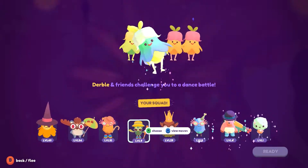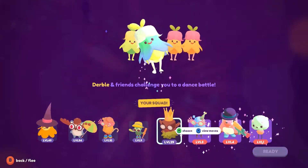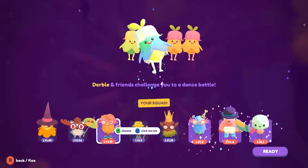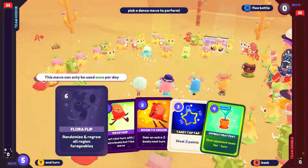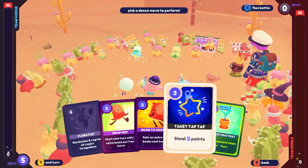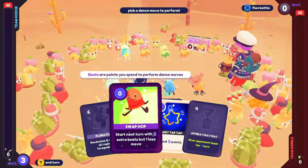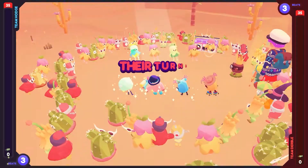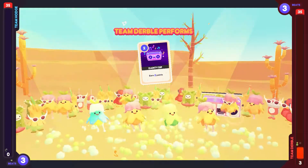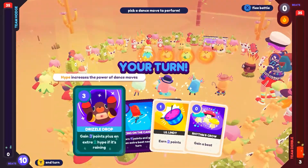I'm a little scared what I've now brought in — two extra beats, but on this move gain three beats, steal three. Okay, that's useless. Let's see how this goes. Two extra beats, but one less move. Okay, they're going to earn three points. Earn one hype.